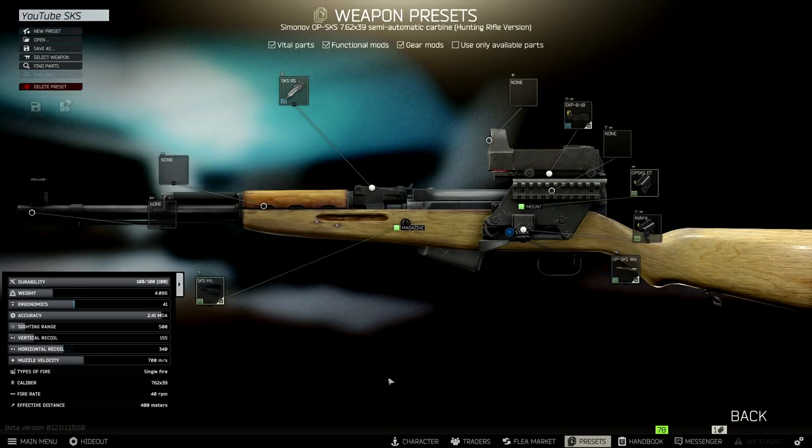One of the weapons we're going to be talking about today is the OPSKS — specifically the OPSKS, not the normal SKS. You're not going to be able to mod it as shown on screen right now. Like I said, level 1 traders is all you need for this. Bear in mind, you will need to unlock Jaeger. All you need to do is get to level 2, accept the quest to go get the letter on Woods. Once you've turned that in, you will unlock Jaeger and you'll be able to purchase everything you need from all the traders.